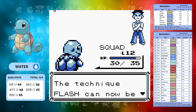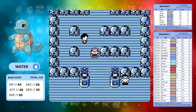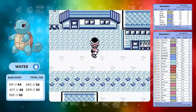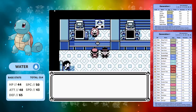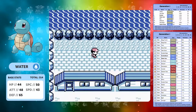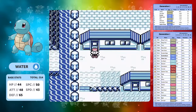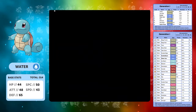Cerulean City is actually going to be really difficult. We are going to get resisted by Misty's Pokemon - it's a Water type gym, so we're going to have to rely on the likes of Tackle. I should have really picked up Mega Punch in Mt. Moon. We pick up our Rare Candy. Yeah, I really should have picked up Mega Punch - that was my first mistake of this video.